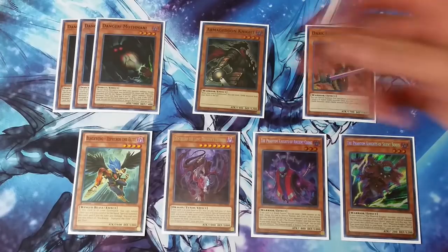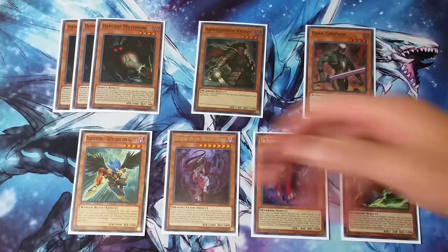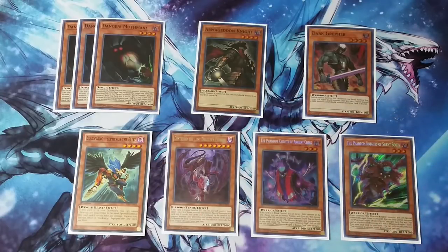I think Mothman's graveyard effect actually provides the most utility — being able to not only get Zephyrus out of the grave if you don't have access to Perfume, but also to just get things like Serenade Dance into the graveyard when they're stuck in hand. At worst, it's just another Level 4 body — you can make Force Strix with it, make other Rank 4s, or still make Curious as a backup. So it has very many cool applications, including in tandem with Grepher.